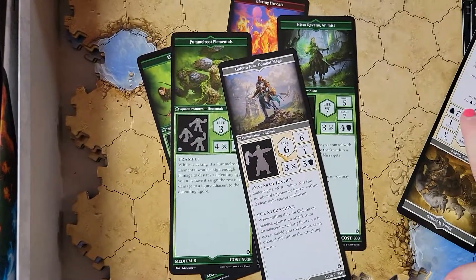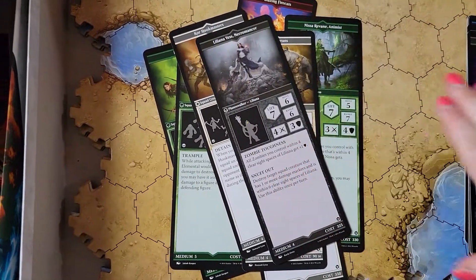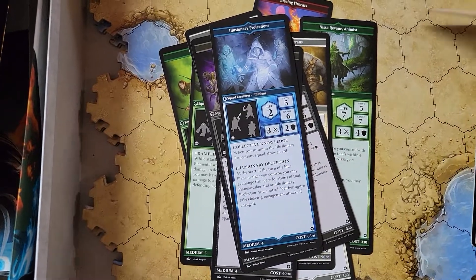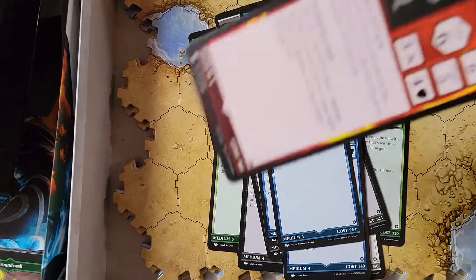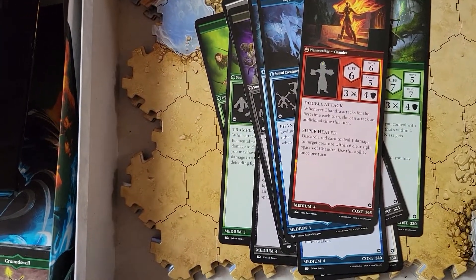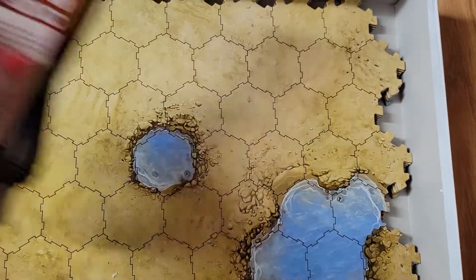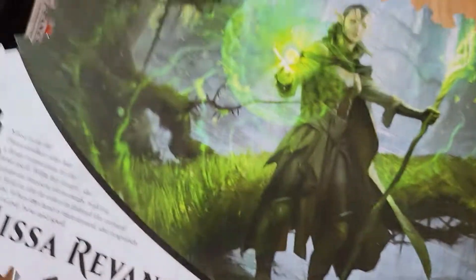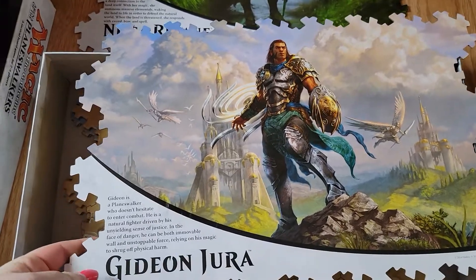We are going to take a look at these cards. Looks like monsters are what each of the characters get. Kind of interesting that they have these long cards. Each Planeswalker gets one of these — that's awesome.